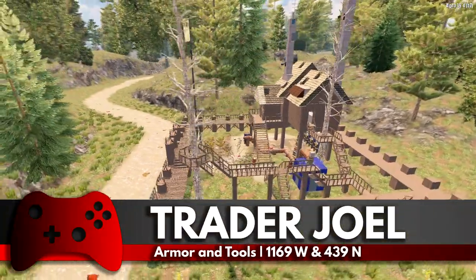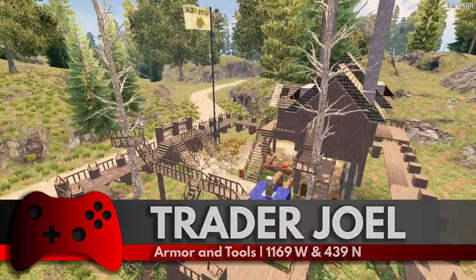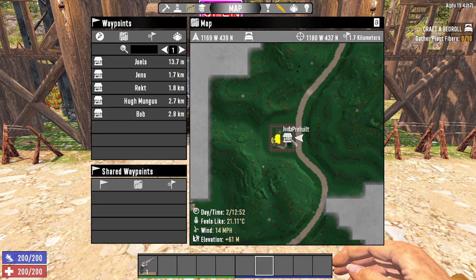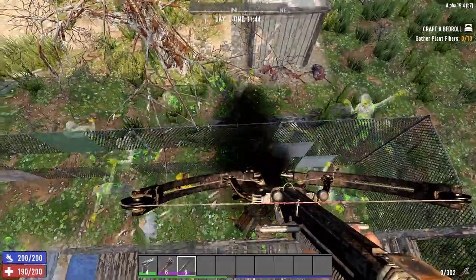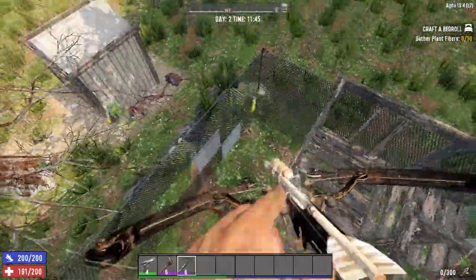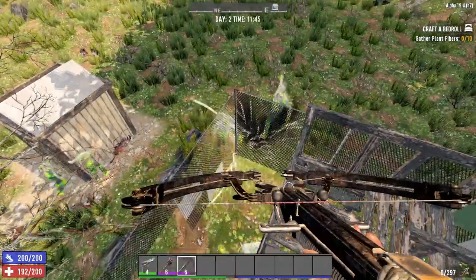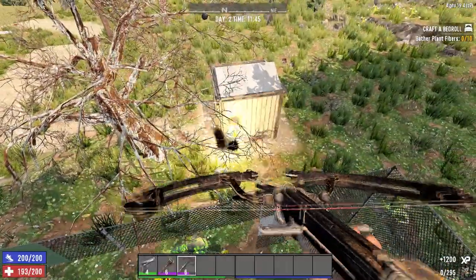Trader Joel specialises in tools and armour. What that means is he has a higher maximum amount of tools and armour than the average trader. Trader Joel can be found in Navezgane at these coordinates in the forest biome. There are a total of 5 traders on the Navezgane map, one of each specialty, but on pre-gen or random maps you will find 10 traders, 2 of each specialty. You'll almost always find a trader inside a city on a random gen map.